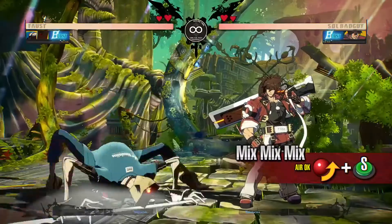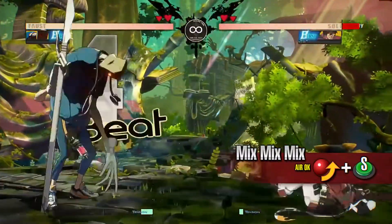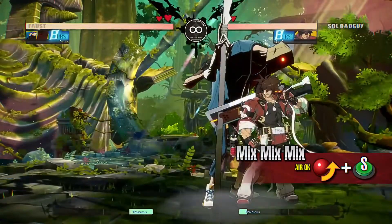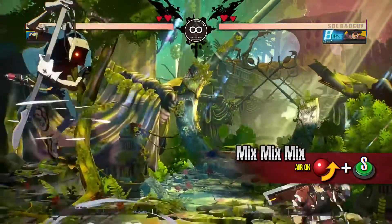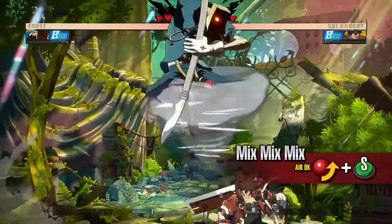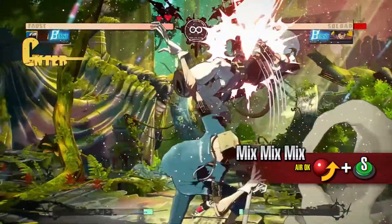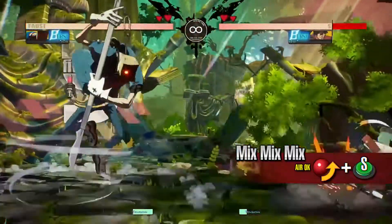Mix Mix Mix. Faust attacks the opponent while moving freely. During the move, you can control where Faust is moving to some extent by inputting a direction. Because you can move away from the opponent even when they block, it can be difficult to punish this move. It is a versatile attack that can be used in a variety of situations.